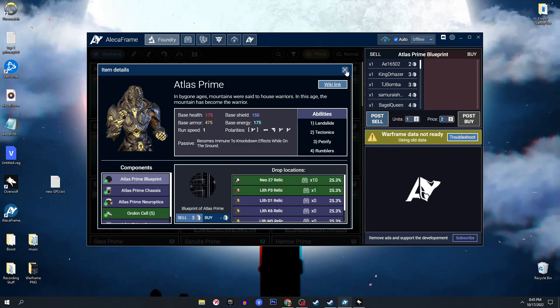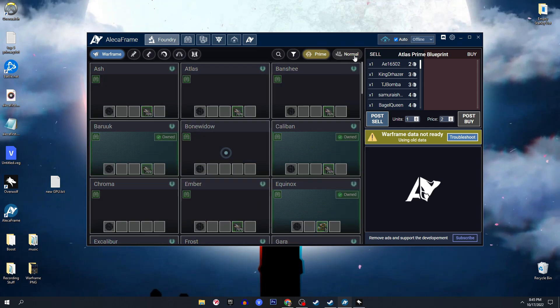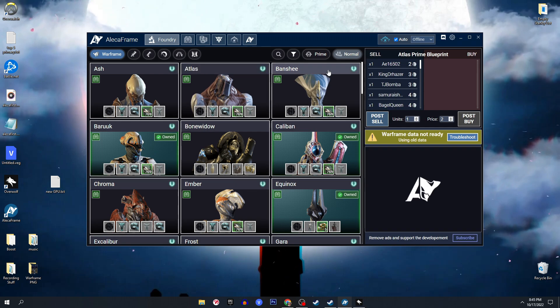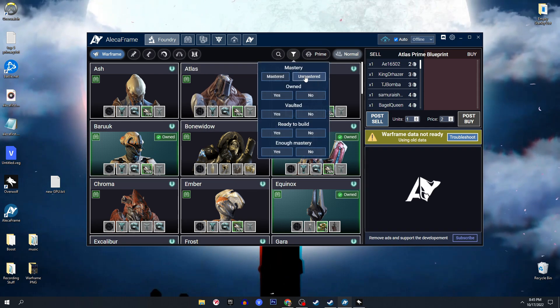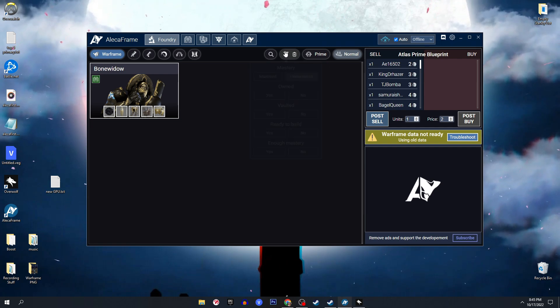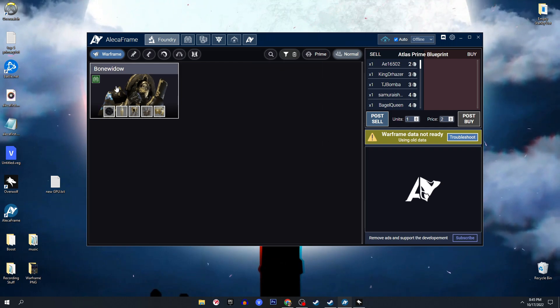Going to normal Warframes, you're going to see which ones have been mastered and everything — same basically as the prime variants. There are filters so you can filter by mastered, if you have it or not, if it's vaulted, ready to build, or enough mastery. For example, I have never made Bone Widow — she is not vaulted because she's not a prime Warframe, and I have none of her parts either.